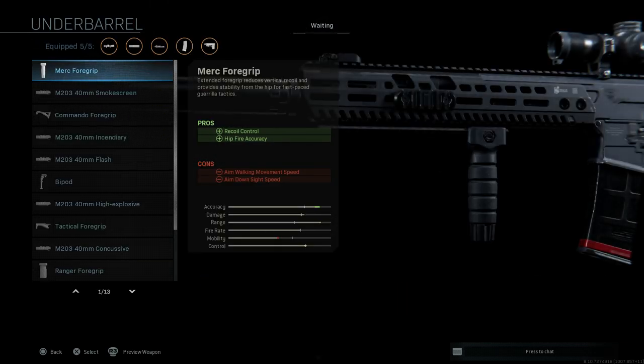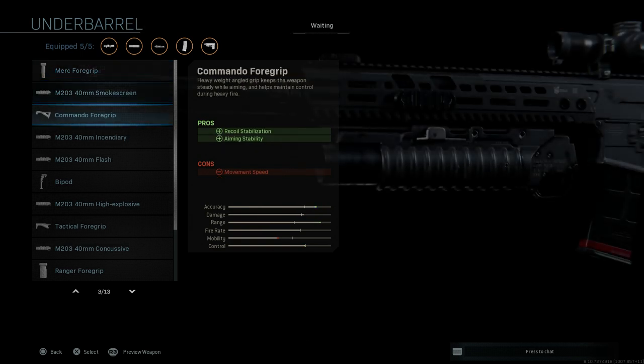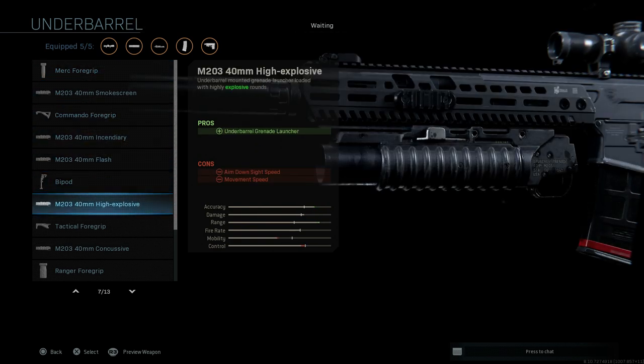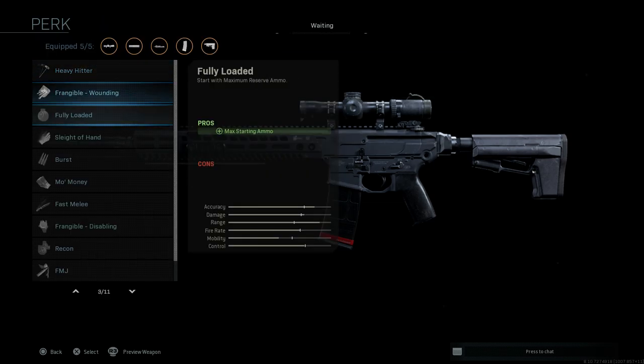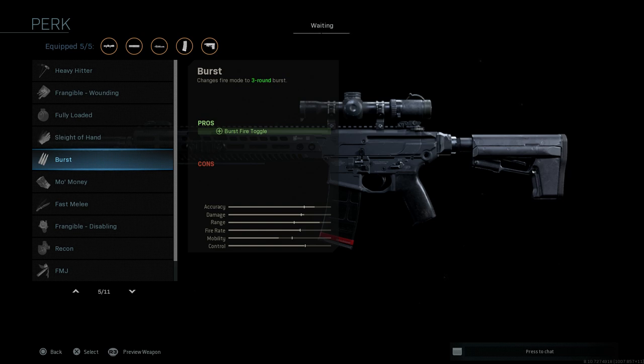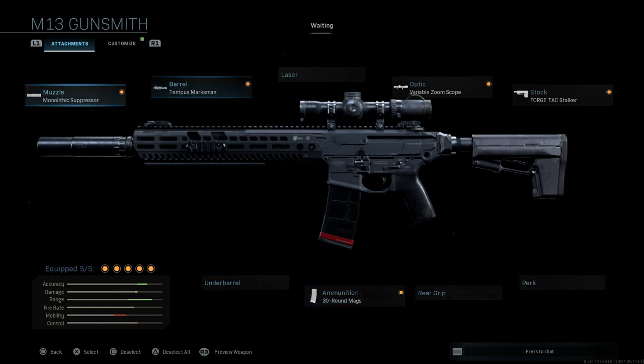For the underbarrel, we're actually going to skip it — we don't need that. That's our five attachments. You could throw a bipod on there, but the builds I've seen didn't really utilize the bipod, and it's more necessary to keep the suppressor on to stay true to real life. Quick notes: the three-round burst perk is probably more effective — this will make it a two-burst kill. I highly recommend using the burst option. Usually it's going to be a three-burst kill, and that's almost necessary if you're going to use this in a real game.